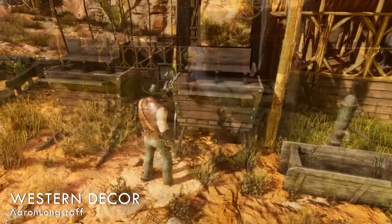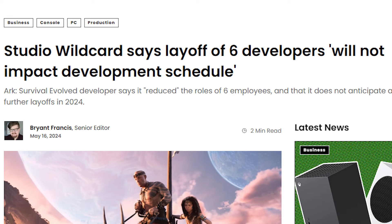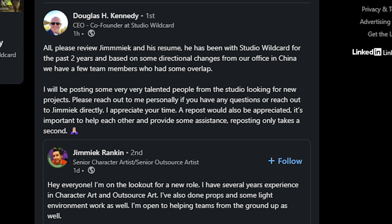Studio Wildcard has sadly suffered a number of layoffs, with six developers being let go. Game Developer reached out to Wildcard, who reassured that the layoffs will not impact the development schedule for Ark Survival Ascended and Ark 2. The Studio Wildcard CEO, Doug Kennedy, posted on LinkedIn supporting one of those developers, stating that based on some directional changes from their office in China, they had a few team members with some overlap — clearly indicating the need for reducing headcount came down from Snail Games. It's a very unfortunate situation, and I wish them all the best in finding a new venture.